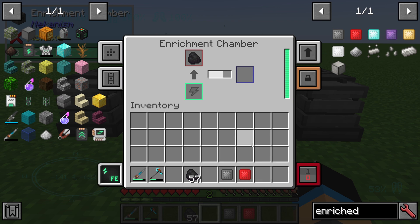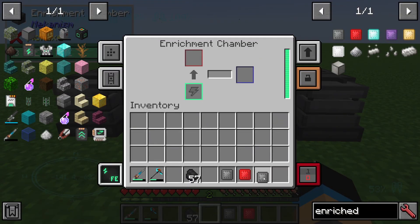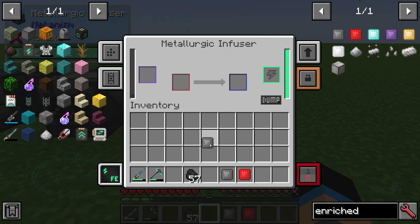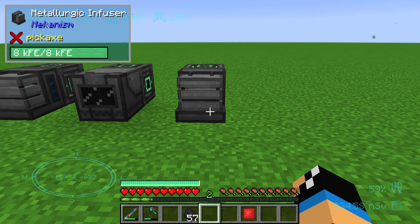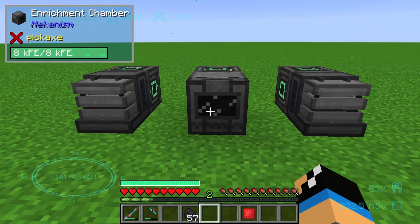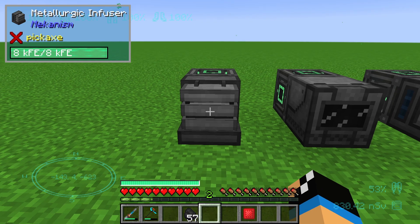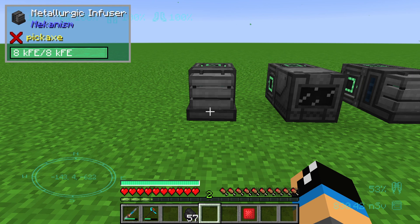If we use enriched carbon and put it into the metallic infuser, one enriched carbon gets 80 millibuckets of carbon. So you should always use the enrichment chamber to get more out of your resources. Thanks for watching and bye.